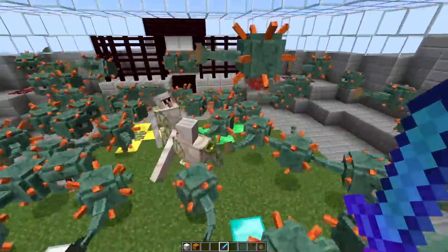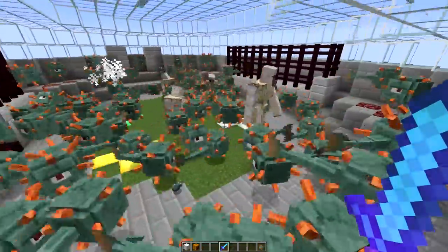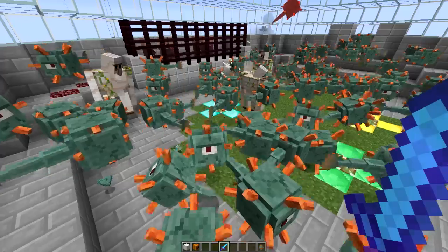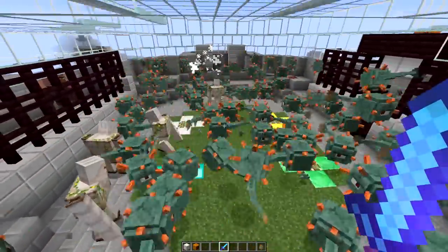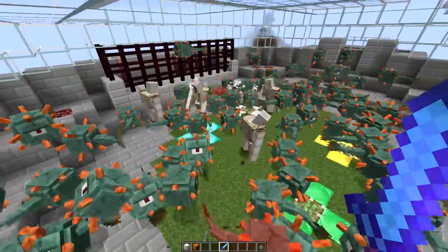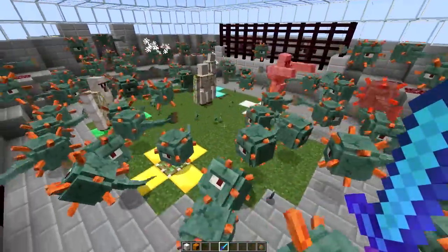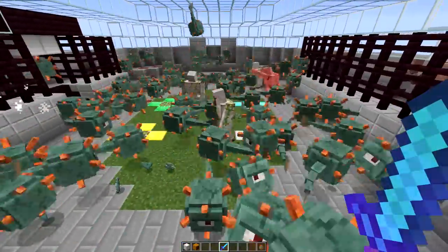Look at that — the iron golems are receiving a lot of damage, left, right, up, center, everywhere. Ladies and gentlemen, this is really nice. I really enjoy doing these arena battles, especially with vanilla mobs. The four iron golems are going really strong against 100 guardians. The iron golems are receiving some damage — I'm not sure if they're going to go down, because in the 1v1 the iron golem basically destroyed the guardian with like two hits.